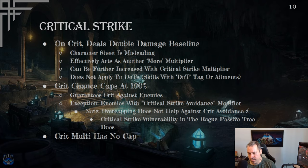Critical strike chance caps at 100%. At 50% crit chance, half your hits crit. At 100%, all hits crit against enemies. The exception is enemies with critical strike avoidance, which exists in the Monolith of Fate. Overcapping does not help — if an enemy has 30% crit avoidance, you only crit 70% of the time even with 120% crit chance. The only counter is critical strike vulnerability, an ailment the Rogue can apply.